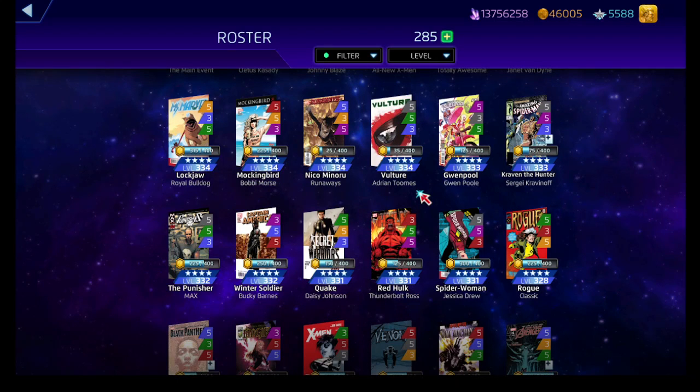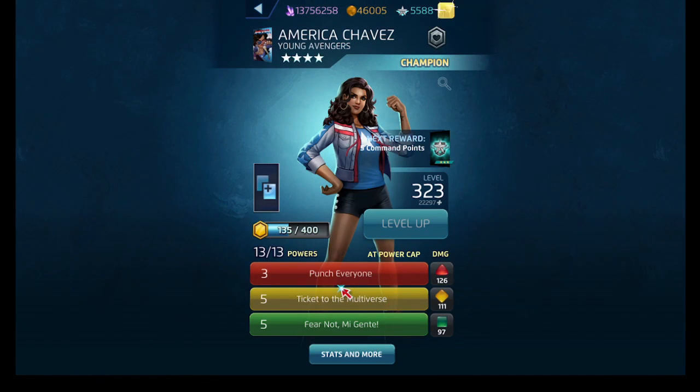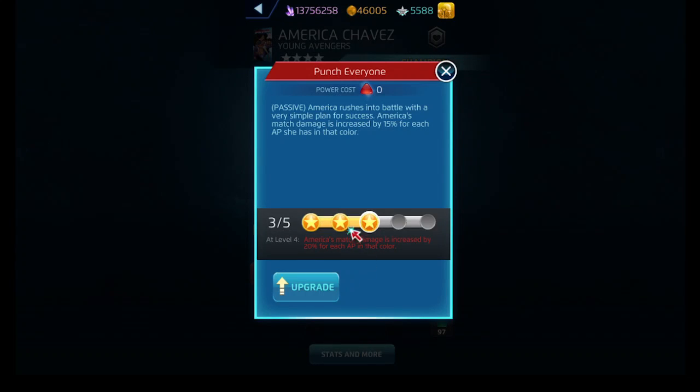She's down and down. I know she hasn't been 330 — she's not in the 330s yet, and she really should be, but Polaris is a thing. So we'll look at her kit at level two. Her red ability is a passive punch to everyone. America's match damage is increased by 10% for each AP she has in that color.